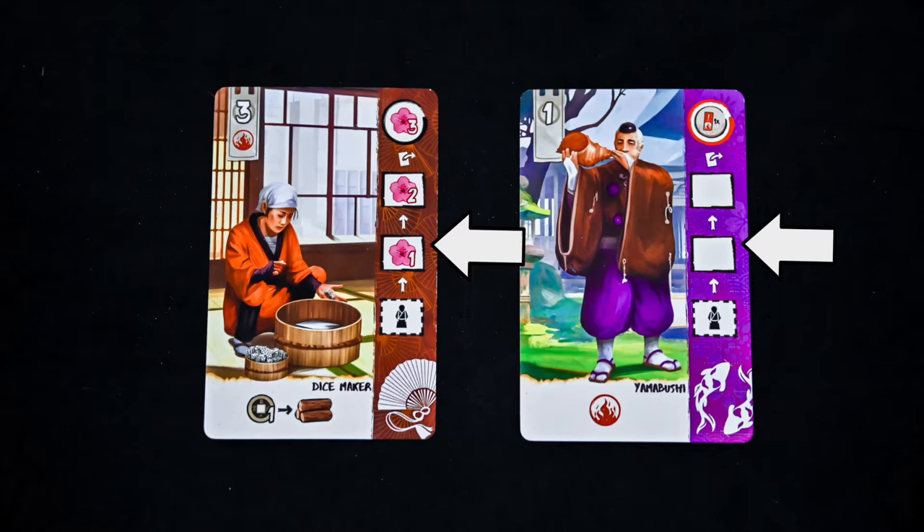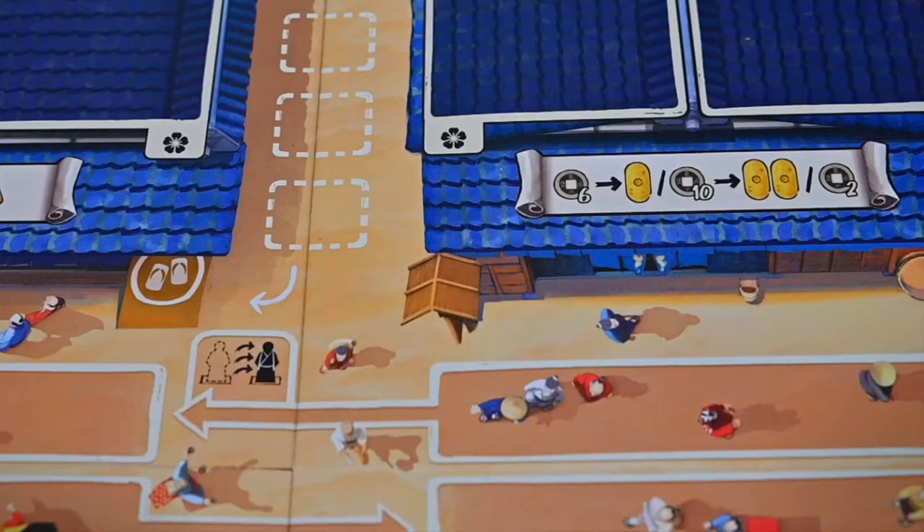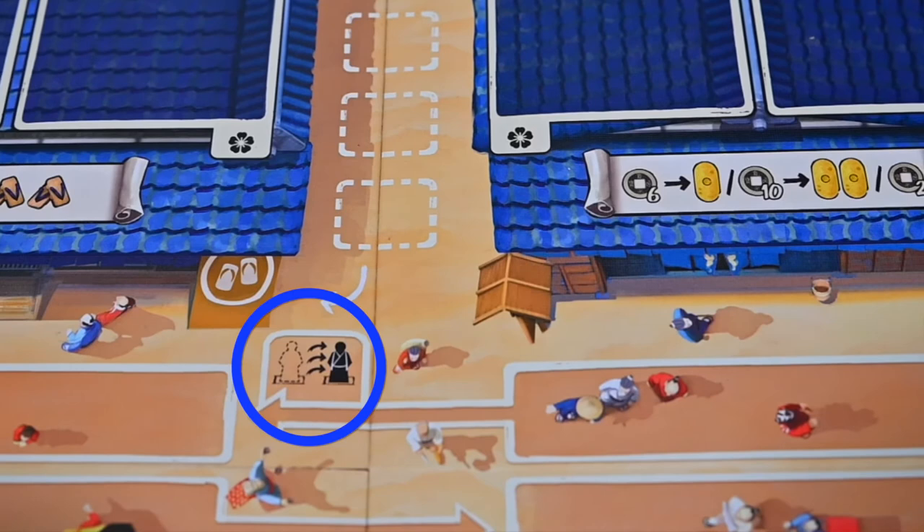On the right side of the card, you have the experience track. To increase the character's experience, an opponent must use your character's skill, or whenever you make a full lap around the board crossing this symbol, which will allow you to increase all your characters by one.